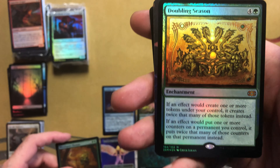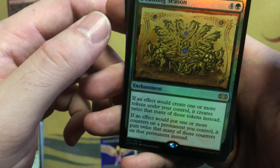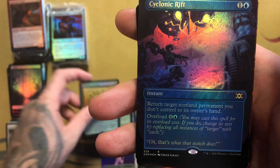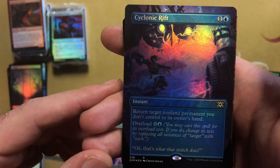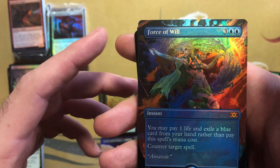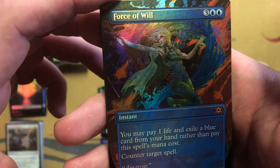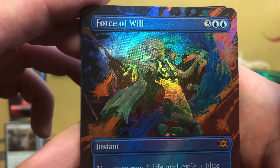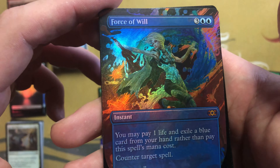A nice Doubling Season there — that's not bad at all! The art on that is super cool looking too. There we go — extended art Cyclonic Rift. Not bad, that's pretty awesome. Cool artwork! Oh baby, there we go — that's what we were looking for. We've got it: Force of Will extended art! Wow, that's pretty awesome. That just made the video for sure — I don't think we can top that at all!